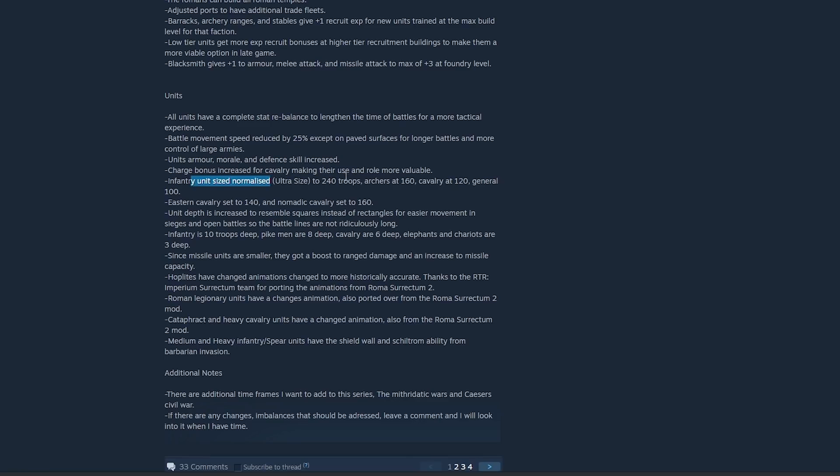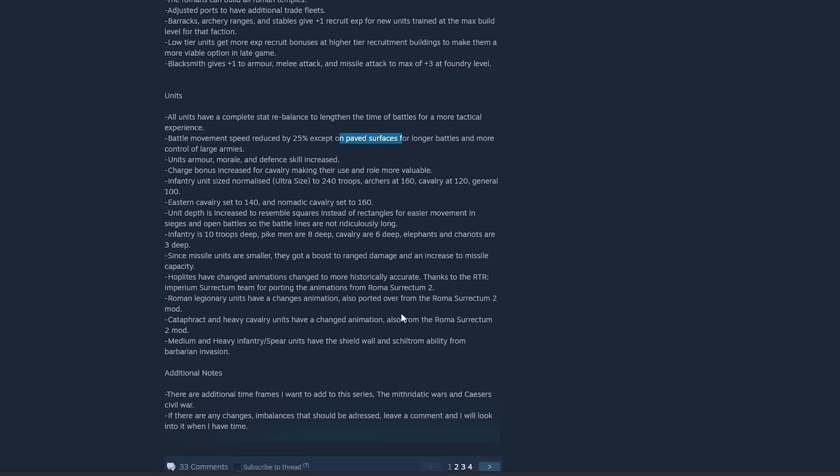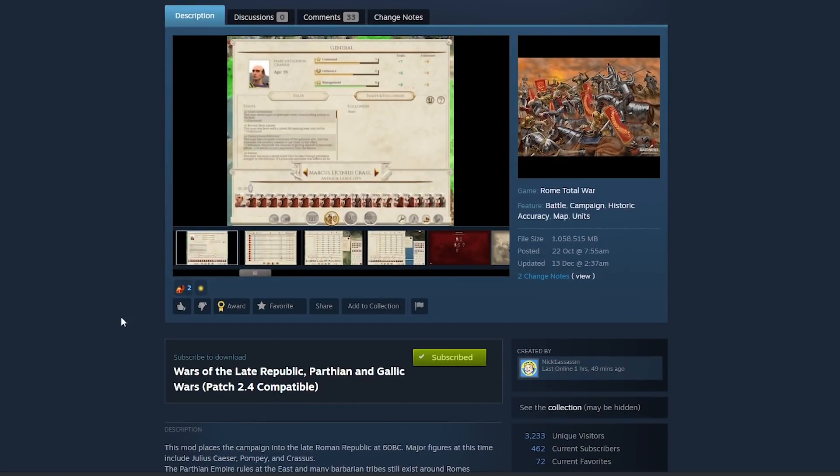Infantry unit size has been normalized, which is cool. Eastern cavalry has been set to 140, which makes sense given how powerful they are. Battle movement speed has been reduced by 20–25% except on paved surfaces, which is quite cool — it's all trying to make gameplay a bit more realistic and tactical, which is always nice to see.